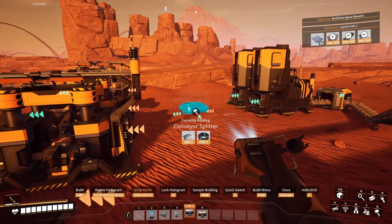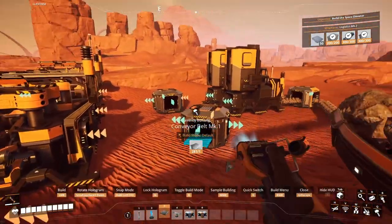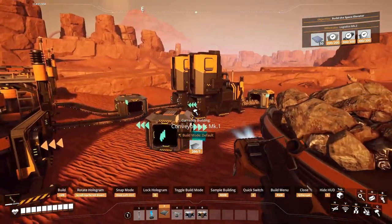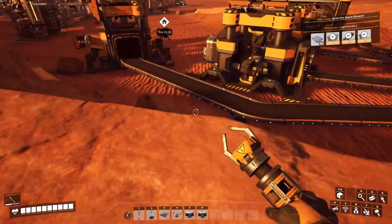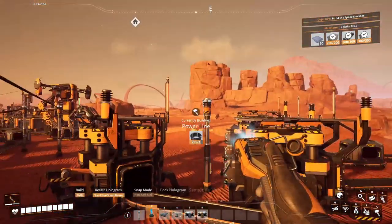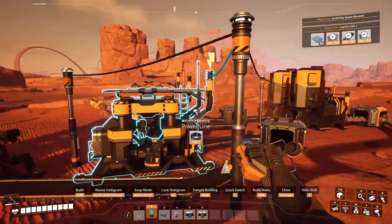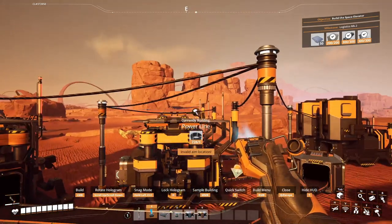Splitter one, splitter two. You go there, you go there — and not there, misclick. That one goes there, you feed there and you feed there. Let's give some energy for this area. Connect things like that — machine one, machine two, machine one, machine two. And there, and there, there.